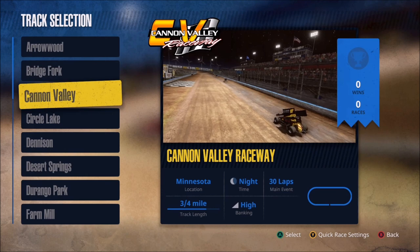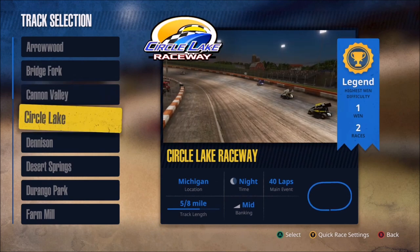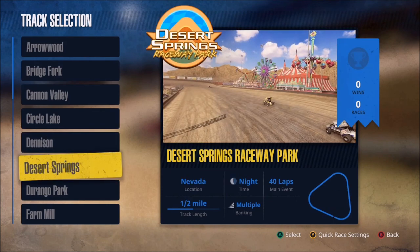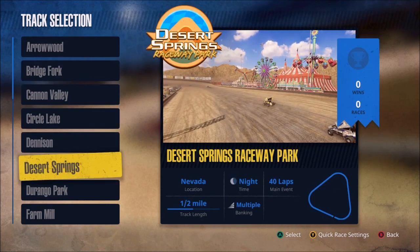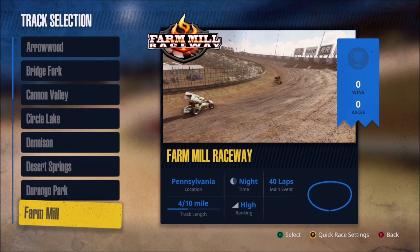Cannon Valley is three-quarters of a mile — the longest track we've seen so far — and also has high banking. Circle Lake is five-eighths of a mile with mid banking. You can see we have a lot of different types of tracks; some have a dog leg, and this one is actually in the shape of a triangle altogether.